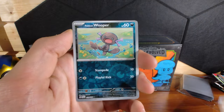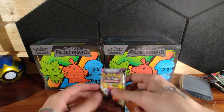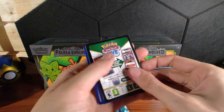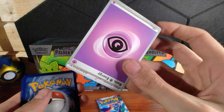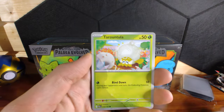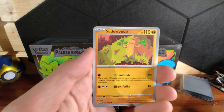Obviously you know all the full arts will be pretty rare, but they like to switch it around. And Slaking — however you want to pronounce it, I don't judge. Everyone likes to say stuff how they want to say it. Code card again — get rid of that one. And Sandygast again. I don't really pay attention to how many doubles I get.